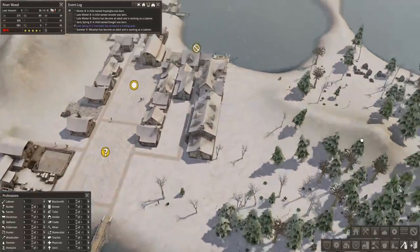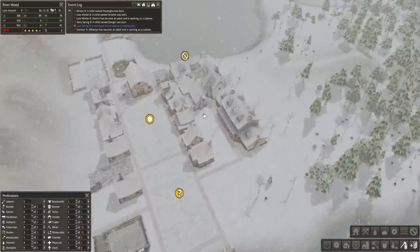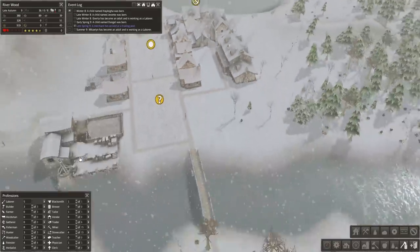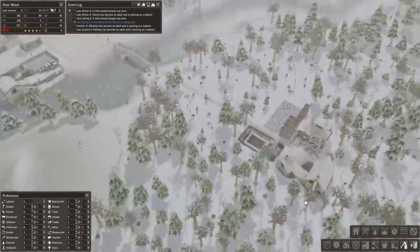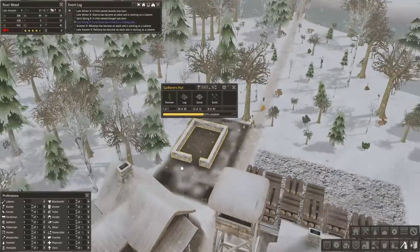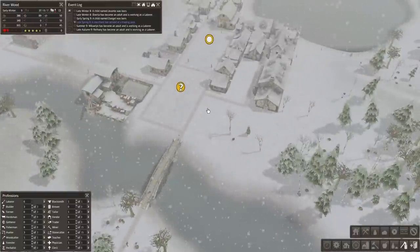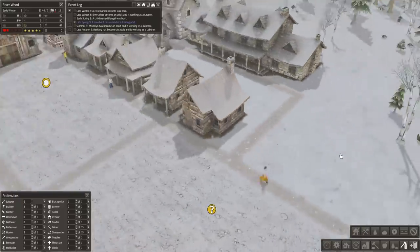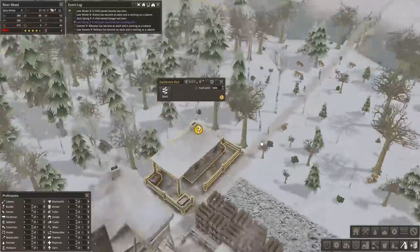For right now I'm going to focus on building new houses which will be stone houses, but not before I get an herbalist in place. The gatherer's hut is coming along so we're going to be shifting more people out of the labor pool into the gatherer's hut, and shifting people out of the labor pool into the profession of herbalist. I don't understand why this road isn't getting removed. Gatherer's hut is done!